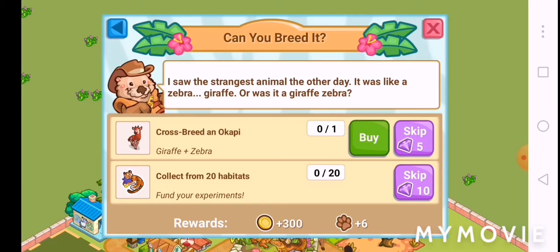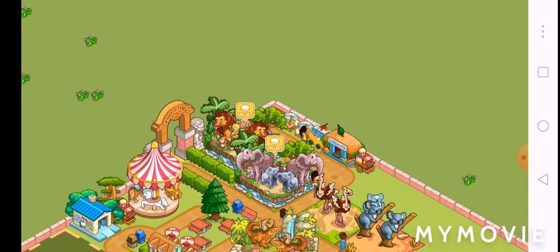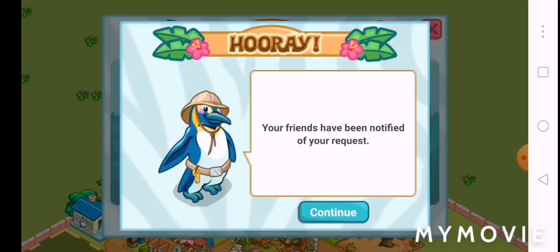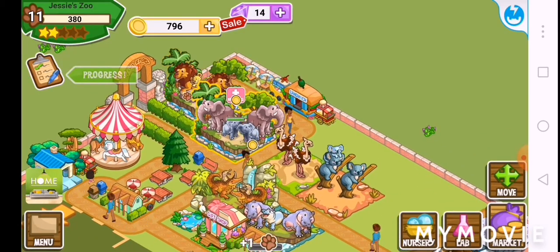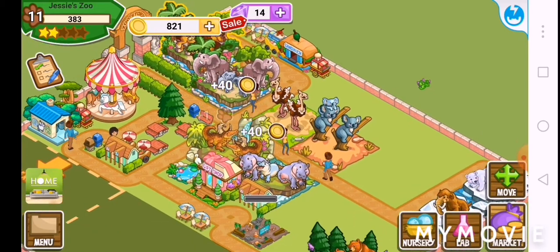Okapi — I think that is a giraffe and a zebra. I love them. Collect from 20 habitats. Can you breed it? On gifts and givings — I will ask for a welcome basket. Let's ask cold clay. There we go, collect some of this.